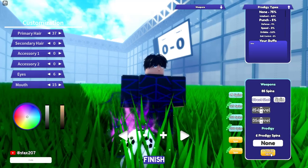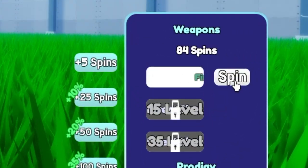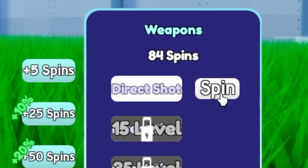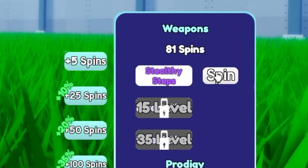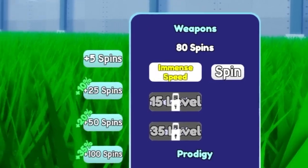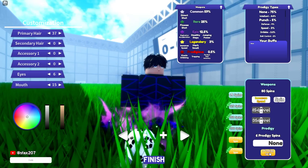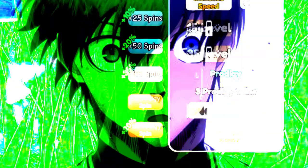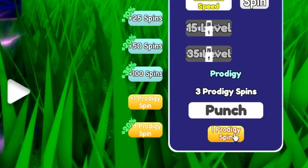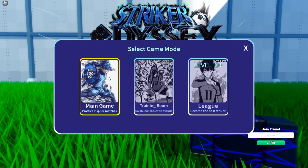Let's do weapon spins first since we have way more of those. Come on, let me get Elastic Dribbling or Trapping. We get Direct Shot again, we get Stealthy Steps — that's an epic. Let's risk it a bit more. We got a legendary: Immense Speed! I'll keep that for now. Now let's do prodigy spins — we got Punch, that's five percent, we'll keep it. We also get better kick power, better running speed, better ball receiving, better max stamina, and better defense.